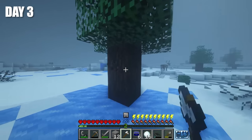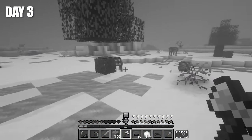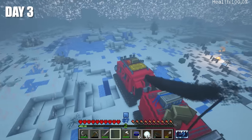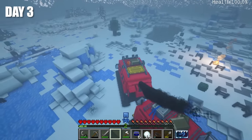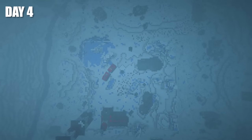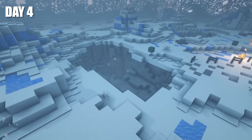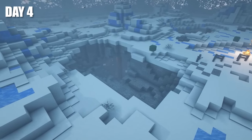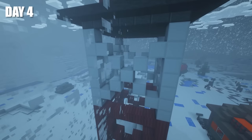Day three started with me cutting down the only tree on our territory, and no sapling fell from it. Despite the fact that the territory is small, I decided to take a ride on the rover, because it seemed really cool to me. Day four. Now it was possible to say exactly what locations are on our territory. The first is a fairly deep cave I haven't gone down to yet. The second is a huge tower, but a part of it is still in the barrier.